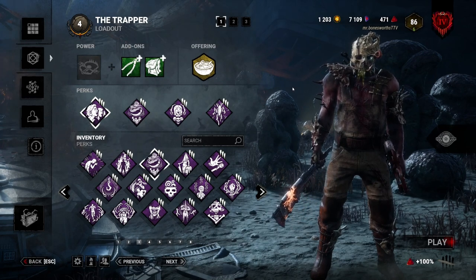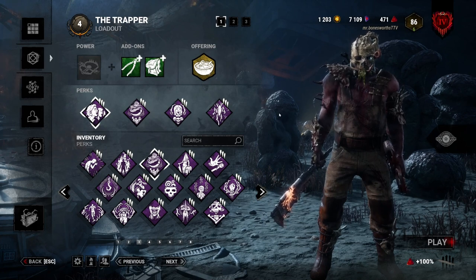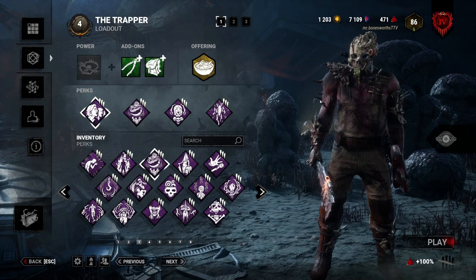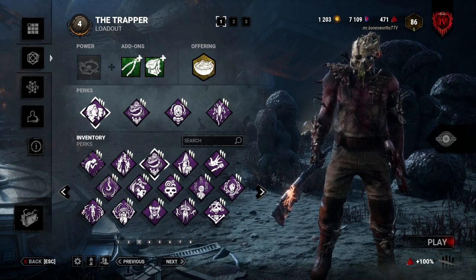This kind of only works for killers like Trapper, Wraith, and so on. On other killers you don't really have to worry about this as much. Huntress can down someone from a distance, often by surprise. Bubba can just chainsaw them both and get rid of the endurance effect. Blight can catch up. Nurse isn't really affected by much other than lag.